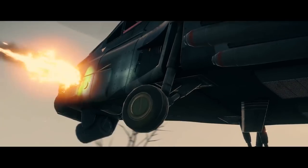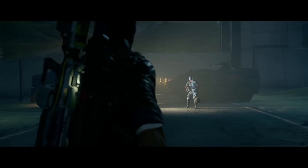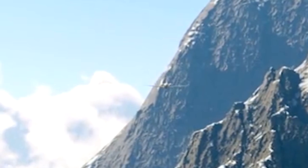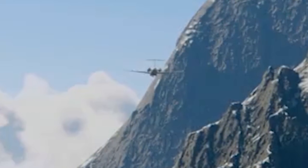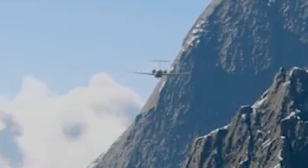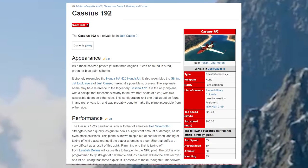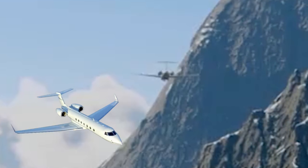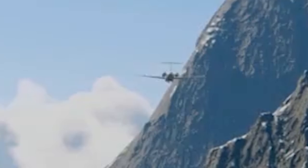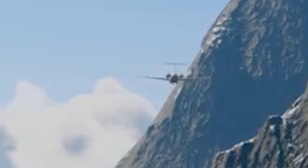Now we're getting into things that haven't been showcased prominently. I caught two glimpses of potential new jets. In the first one, through the sky you can see a jet flying with engines located at the back of it, which means it's none of the jets we've seen so far. However, there is actually a jet like that in Just Cause 2 called the Cassius 192 — it's one of those private jet-looking things. So it looks like we're going to see private jets in Just Cause 4, which is great because the more planes, the better for crazy stunts.